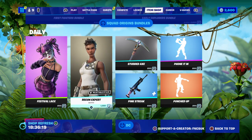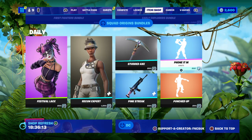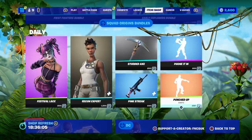Festival Lace is 800 V-Bucks, Recon Expert is 1,000, Pink Streak is 500, Studded Axe is 500, Only Tin is 800. Not copyrighted for me — pretty cool, 800 V-Bucks, Punch Up.